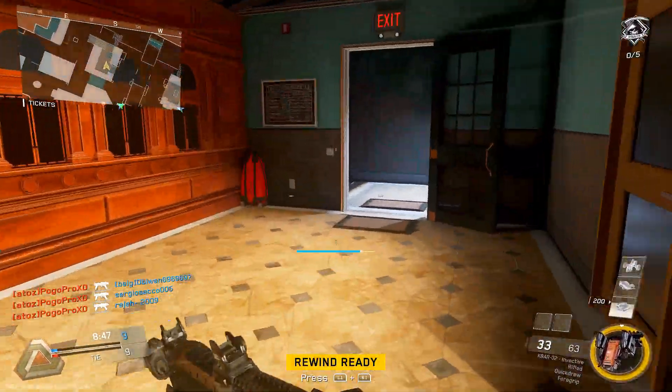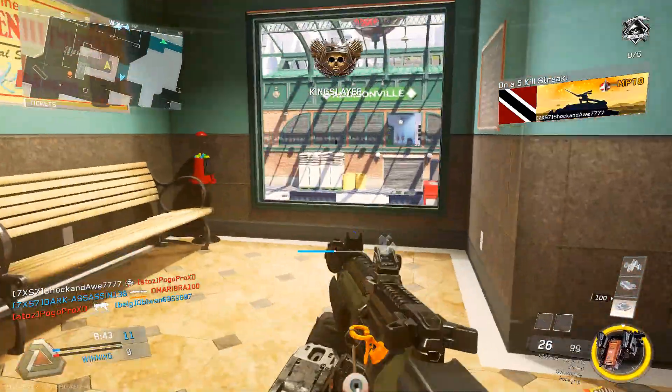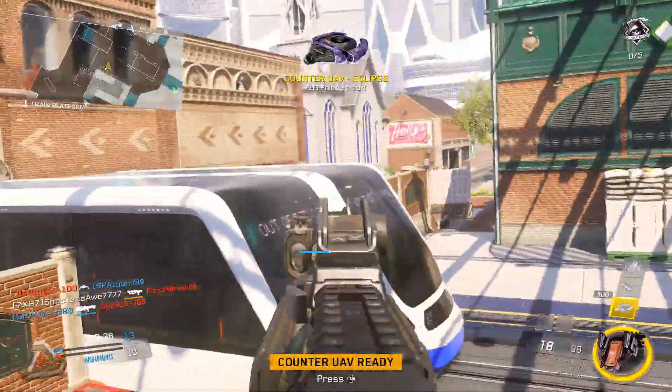Now the Invective comes with two perks. It comes with High Caliber, so if you get some headshots you can actually melt them just like that — you got vaporized there — and also Reduced Recoil.